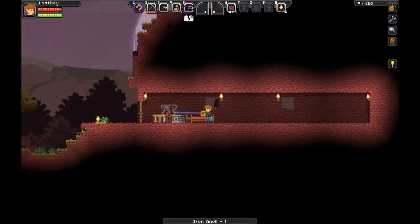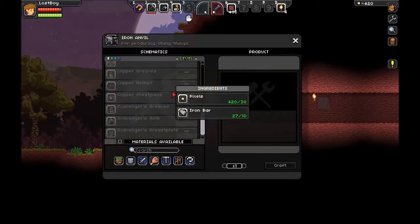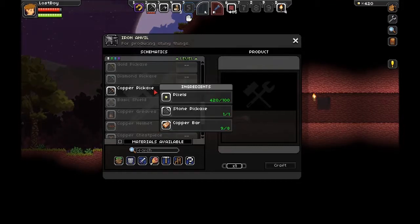We will place the anvil right up here. We don't have enough copper for any armor piece, but we have enough for a copper pickaxe.